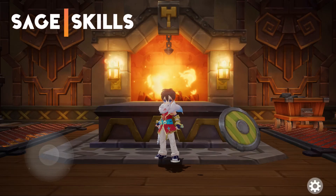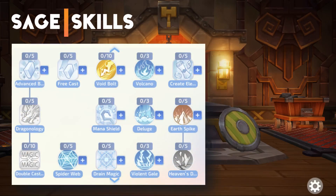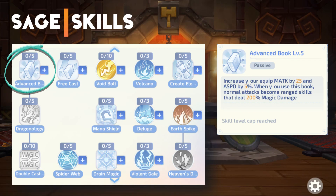For the Sage Class, here are the Skills. Advanced Book increases your magic attack and attack speed, and changes your normal attack into ranged, dealing 200% magic damage.